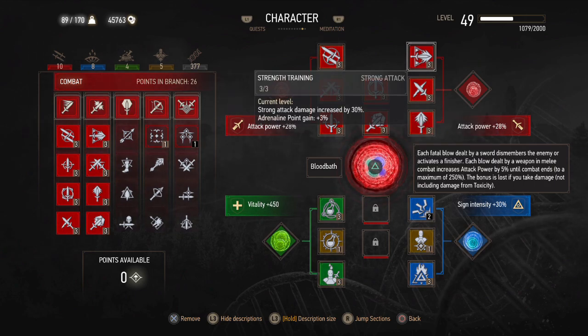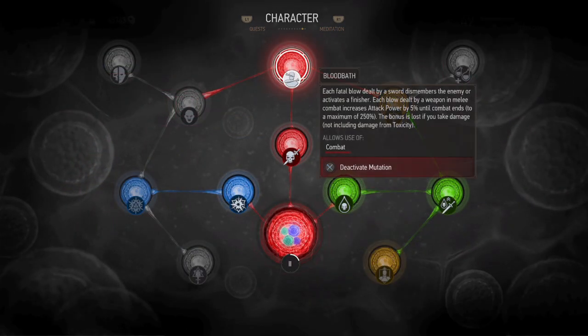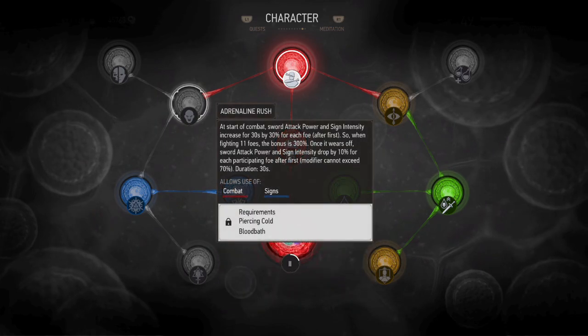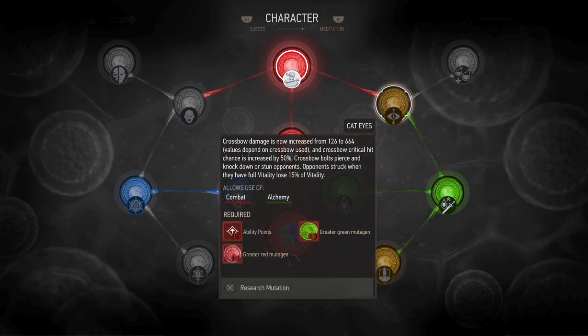I'd like to get all of the mutagens. That's going to take a lot of skills to get these all hooked up here, so we'll see how this works. Looking at this - this is a red mutagen, and this is a red mutagen, right? This one's a red mutagen, or it takes a green and a red, and a lot of ability points.